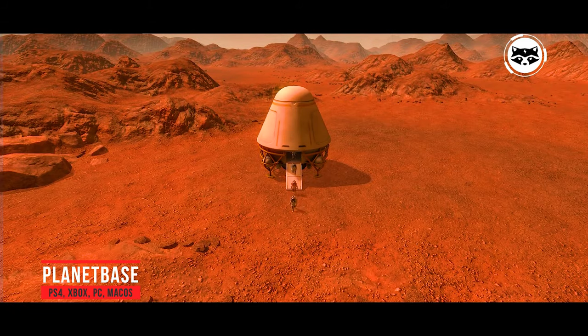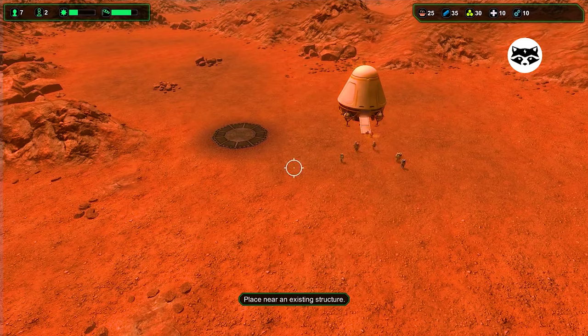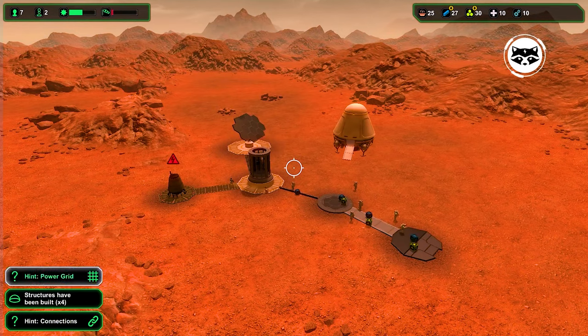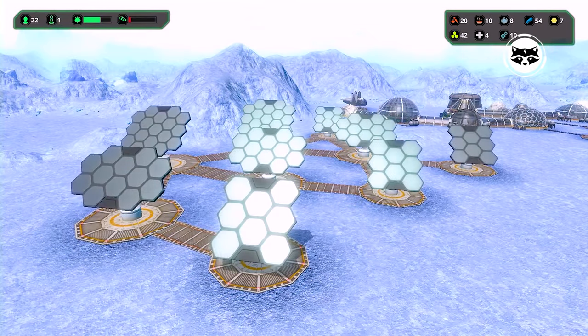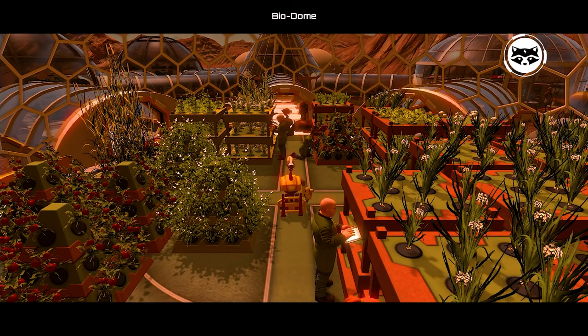In Planet Base, we are offered to establish a settlement on one of the available planets with varying degrees of hostility. Even choosing the lightest planet does not guarantee that your settlement will not die out after some cataclysm, so you need to be ready for anything. The main task of the player is to develop a completely self-sufficient base in which everything will be enough for everyone and everyone will be happy with life. In addition to economic development and construction, you will have to monitor the health and mood of your wards — otherwise work at the base will stop and everyone will die.